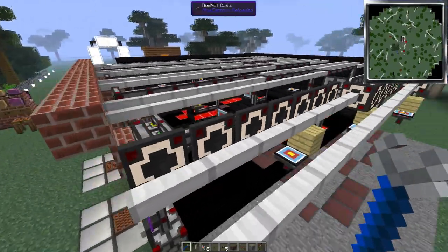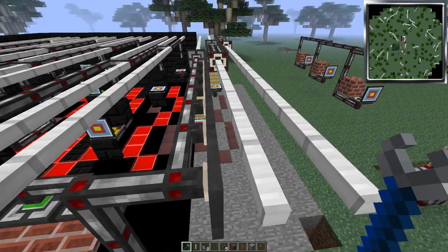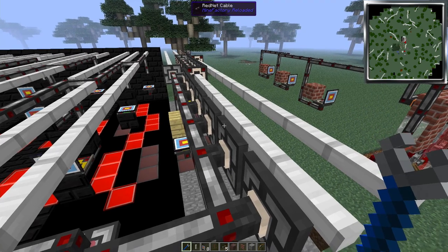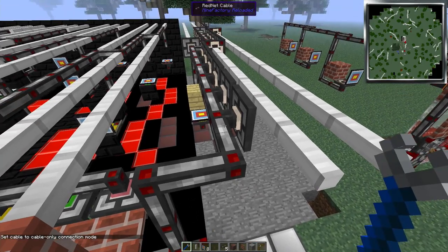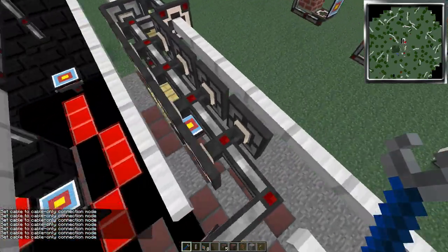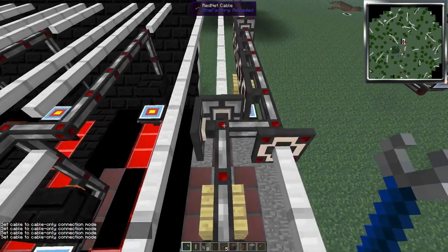One thing you've probably also noticed is once we started putting these iron blocks or micro blocks in, all of the cables suddenly figured out they can make a connection — looks a bit of an eyesore, plus we don't actually want it to make a redstone connection to anything. So the simplest way to go around that one, instead of hitting the connection block coming off the cable, if you actually use your crescent hammer to click on the cable section itself, it'll take it into cable-only mode, effectively removing any connection points that have popped up. Clicking on the cable there is enough to get rid of those connection points.